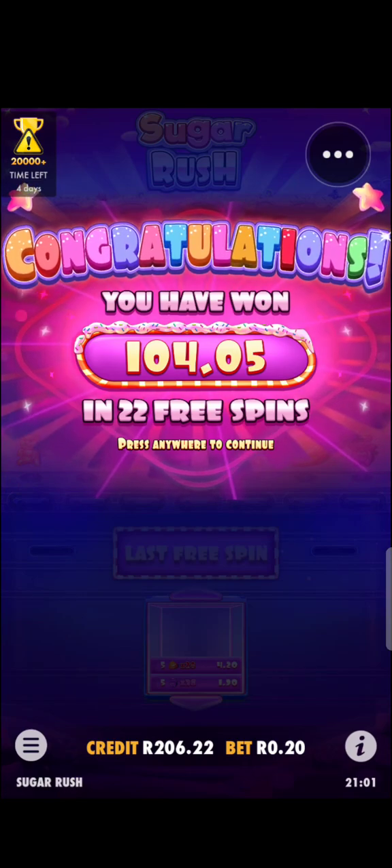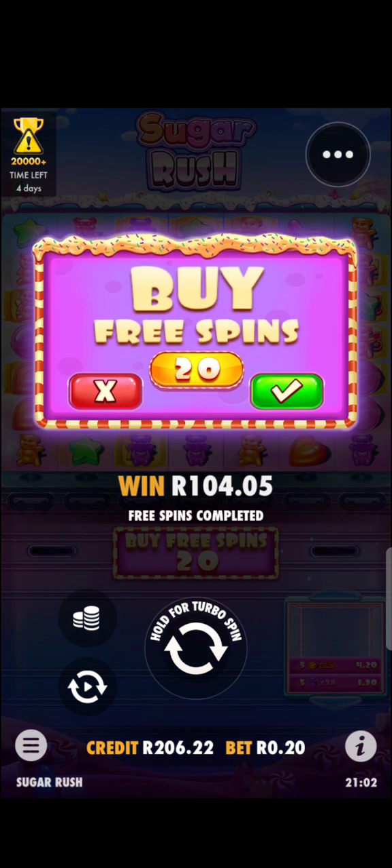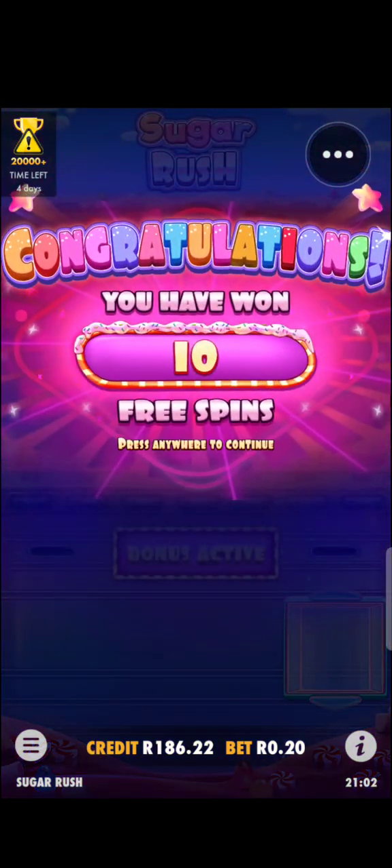We've made 100 bucks from a 20 rand feature buy — we bought the feature for 20 rand and made around 200 bucks, so now we're sitting on 200 bucks. I think I'll buy one last feature for 20 rand. Yes — okay, I've got three scatters, so that's 10 free spins. Let's see if we'll be lucky again.